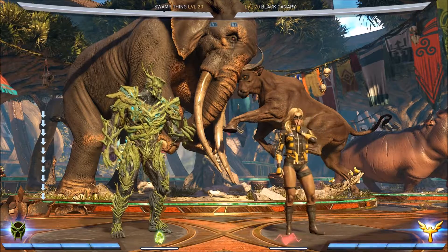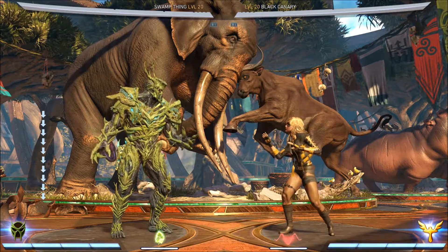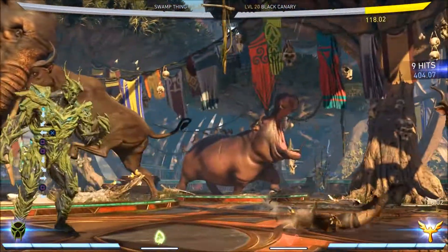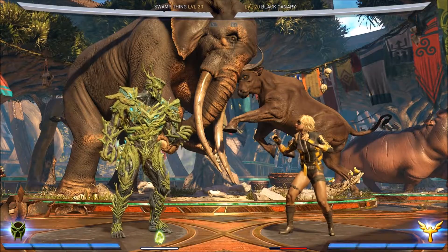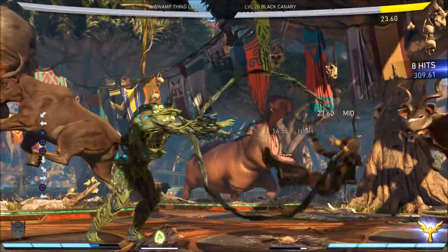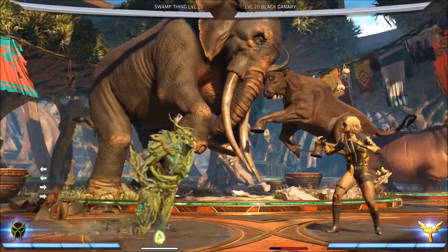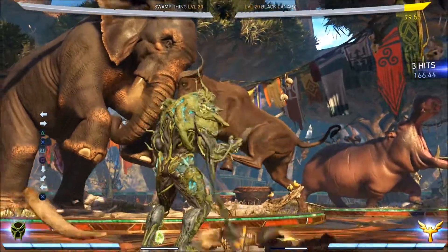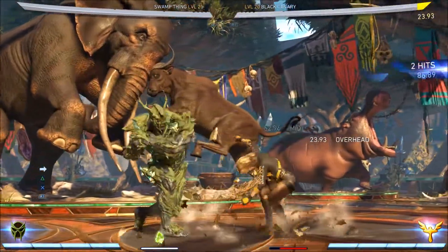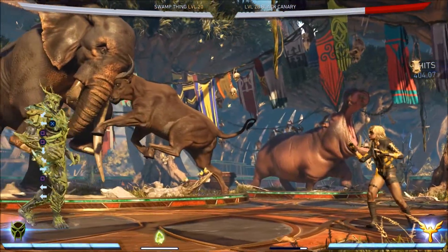Another thing to mention: on any stage with a wall bounce, Swamp Thing benefits quite decently from it. The wall bounce combo listed damage is 404, which is only about 20-30 more points than the BNB metered combo — so he gets fantastic damage off wall bounces. It is a bit tricky and you do have to learn the timing, but it's a great tool and an excellent source of meterless damage.